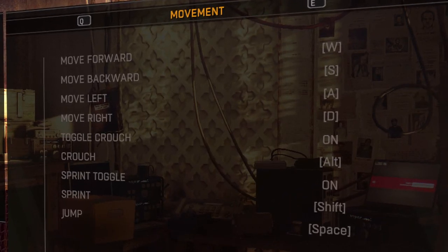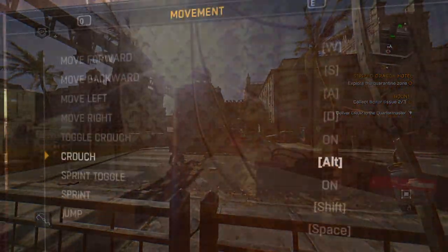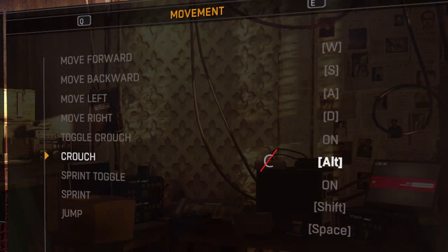One crucial bind here is for crouch. Crouching cancels the grappling hook animation mid-air. Default C is not viable in my opinion. I replaced it with Alt so that I can press it with my thumb.